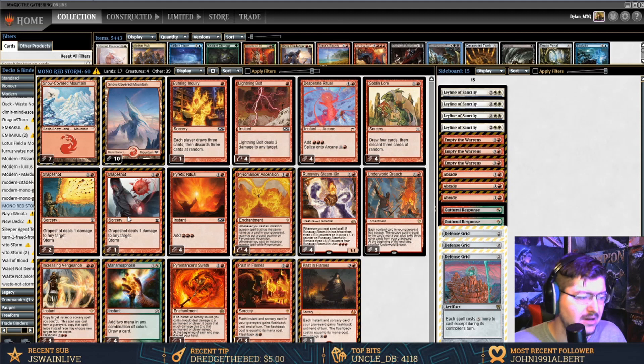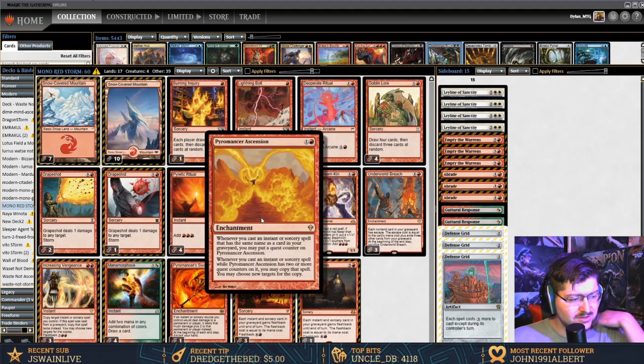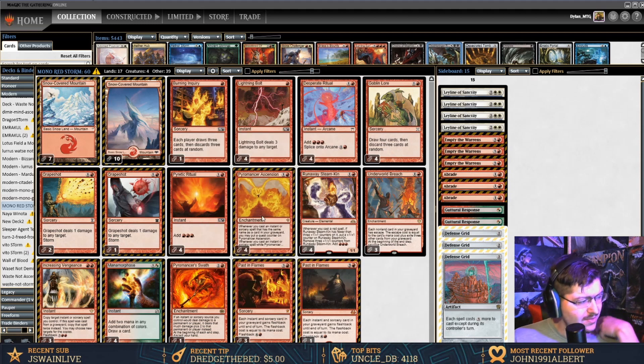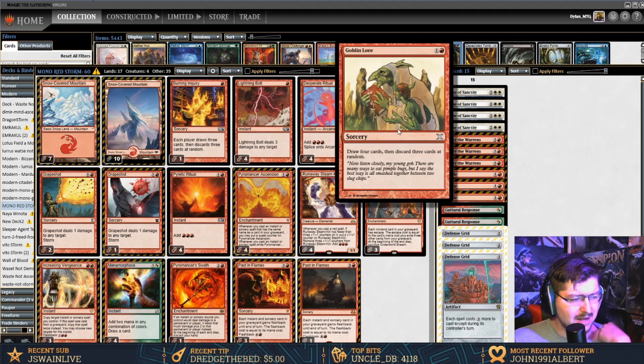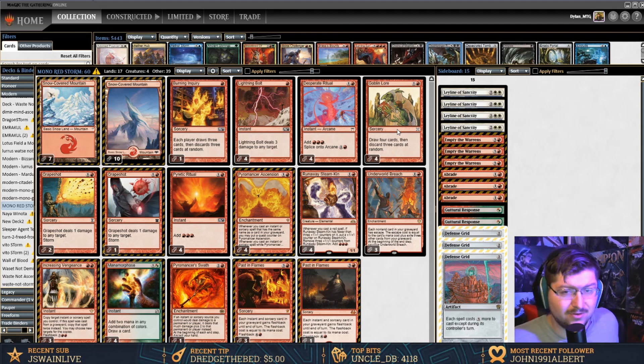We kill them with Grapeshot. We're running three Grapeshots because we can essentially go off without needing a full storm combo, since we're also running four Pyromancer's Ascension. The odd card in here is Goblin Lore — it works out really well for drawing cards in the mono red version; it's kind of the best draw card, and we don't really care about filling our graveyard up.